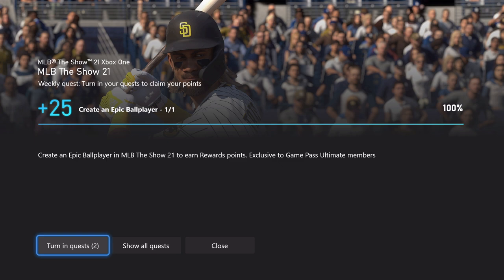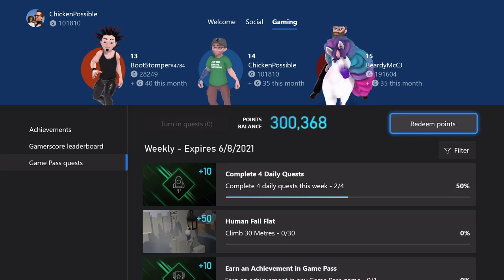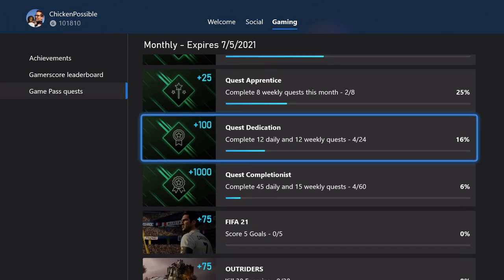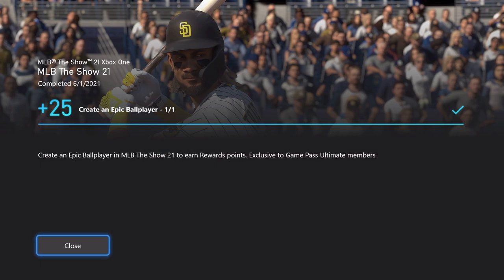We'll have quest guides coming out later today for Human Fall Flat, Elder Scrolls Online, and all of the other weekly and monthly quests available right now. We've also got one for multiple thousands of points working on a bunch of punch cards just released in the Microsoft Rewards app. If you're looking to earn even more rewards points, check out our Microsoft Rewards punch card guides — we earn way more points over there than just using the Game Pass quests.